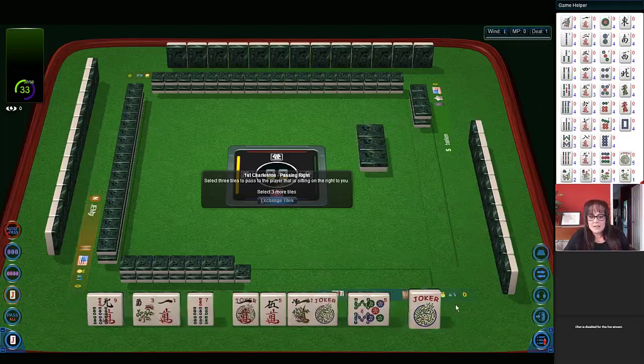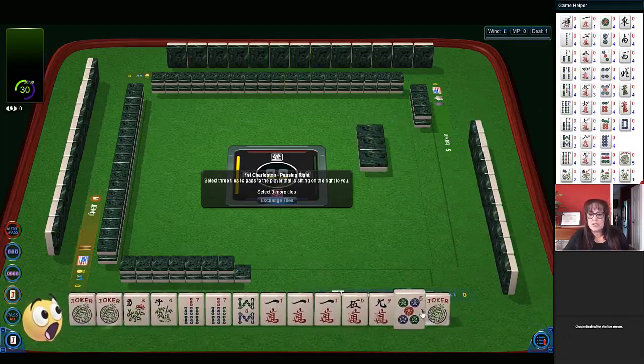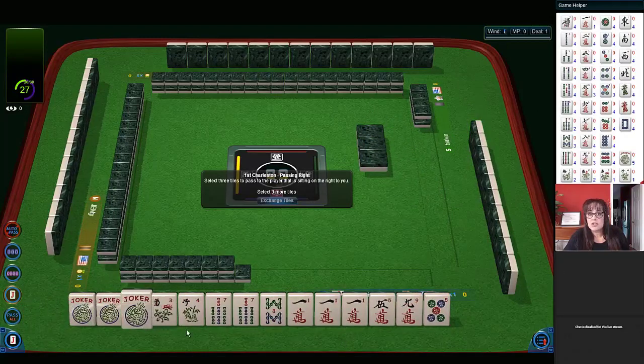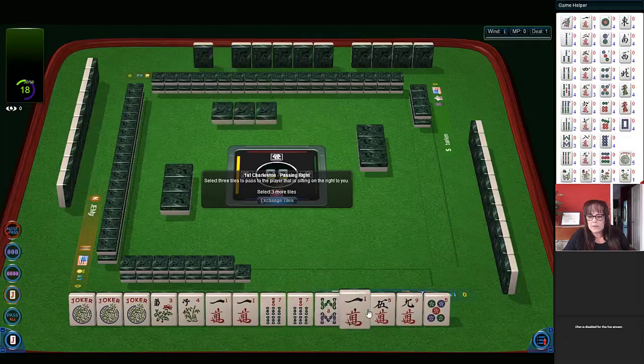Let's see what we can do with these tiles. We have three jokers. American Mahjong has the luxury of jokers, and there are strategies involved with using them, so it doesn't mean the game is simple — it's very complex. Look at this: we have a pong of ones, and I think we should leverage that.